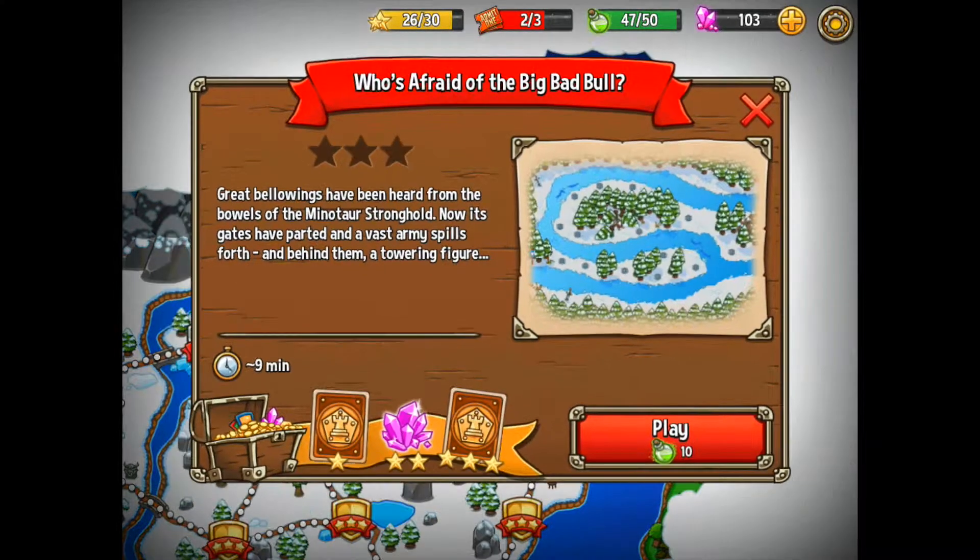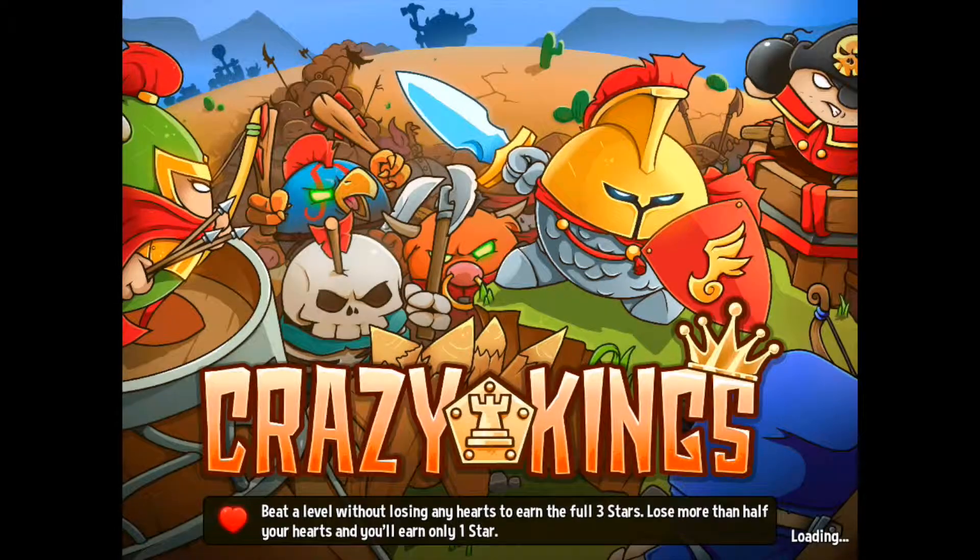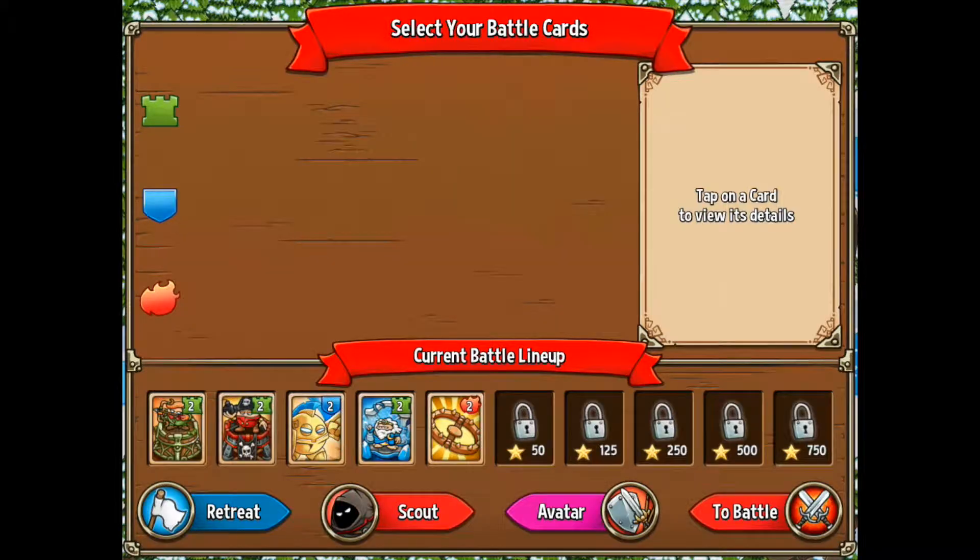So I'm going to do this level here — 'Who's Afraid of the Big Bad Ball.' Great bellows have been heard from the bowels of the minotaur stronghold; now its gates are parted and a vast army spills forth, and behind them a towering figure. So yeah, I think maybe this is like a boss battle or something along those lines, but I think this might be a little bit tricky.